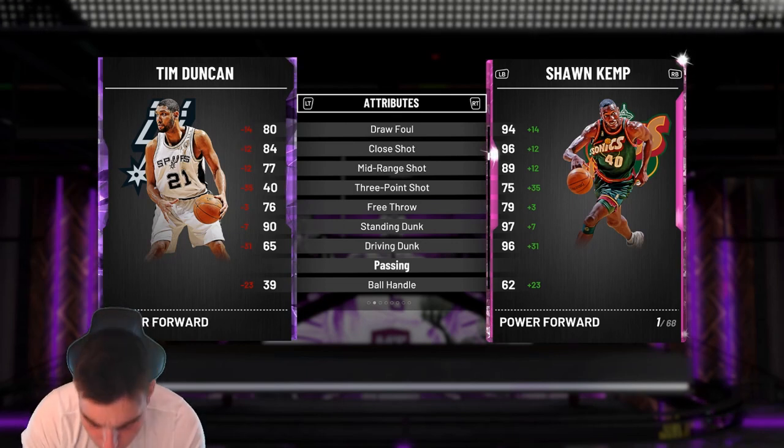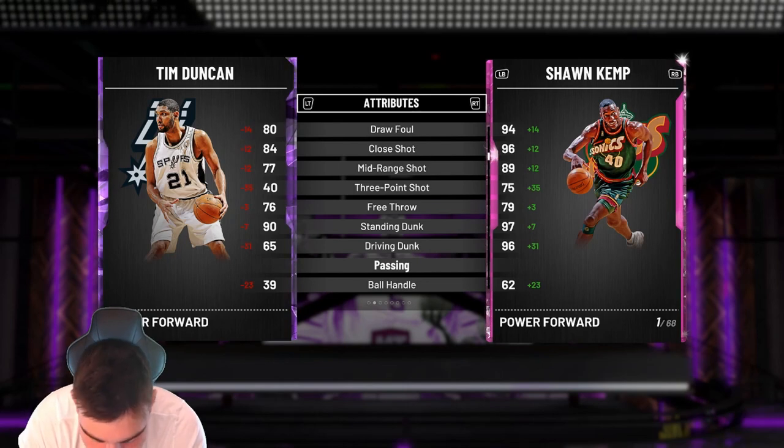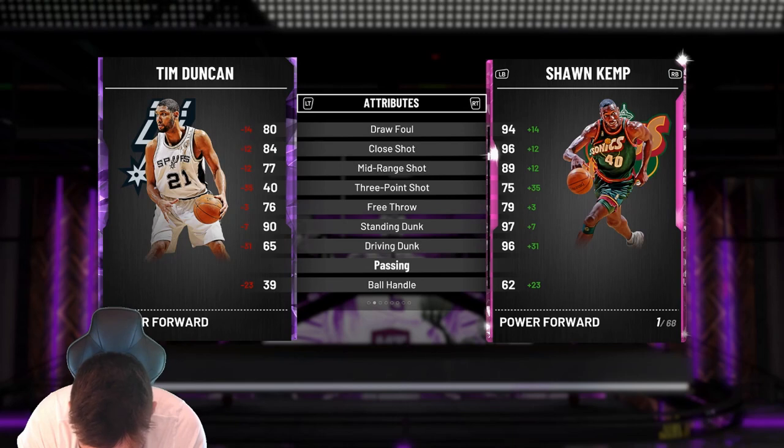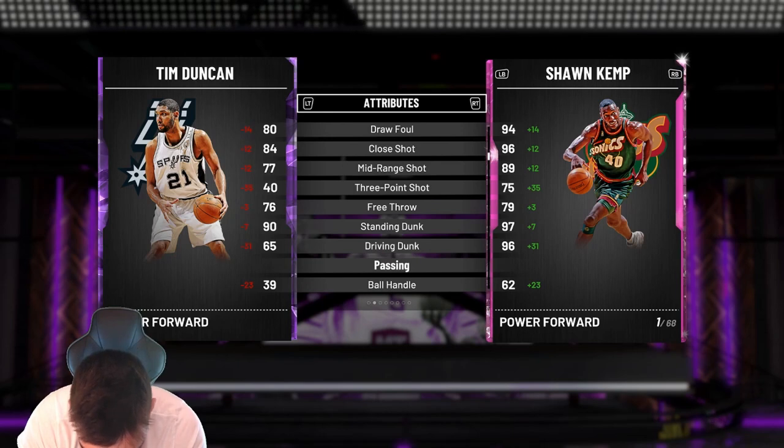Wait, are you serious? Antoine Jameson goes to a diamond — an Amethyst Antoine. We got Rudy Gobert current and Donovan Mitchell current — they go up one tier to a Ruby.